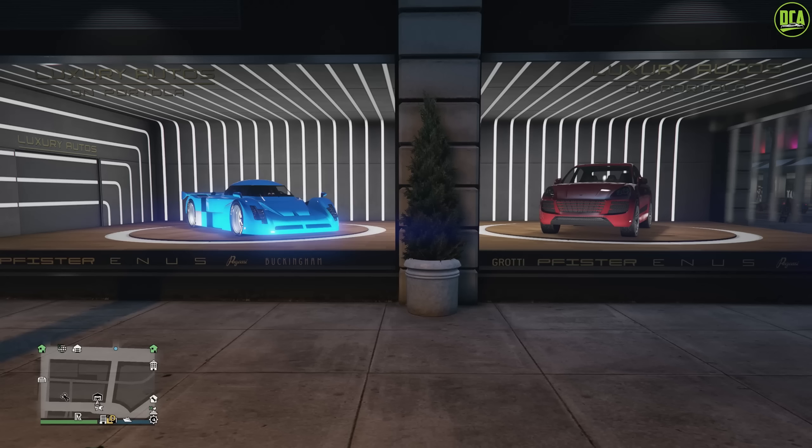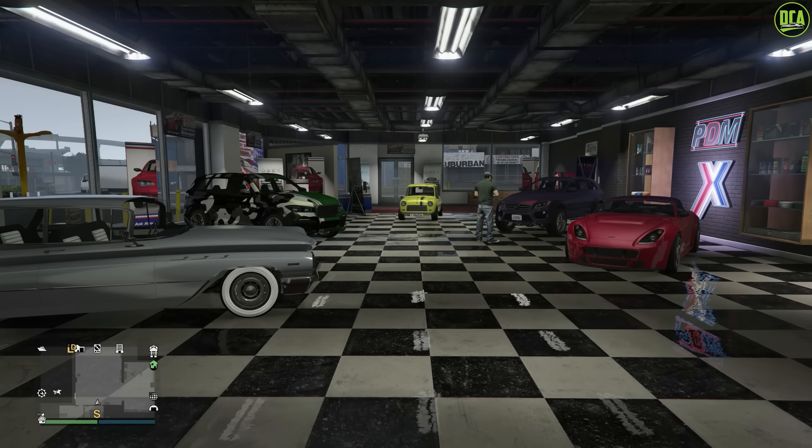In terms of the dealership cars for this week, for Luxury Autos we have the RE7B and the Astrin. And for Simeons, we have the Eudora, the Rebla GTS, the SE Classic, the Strider, and the Rapid GT as well.